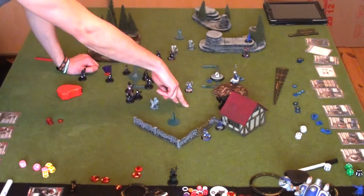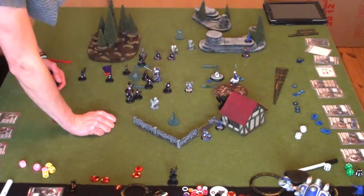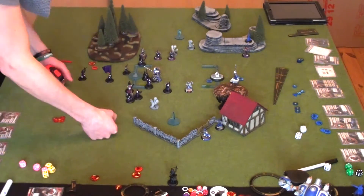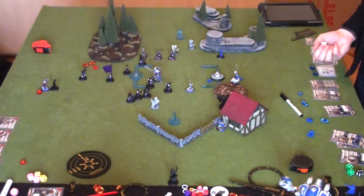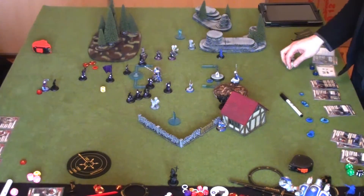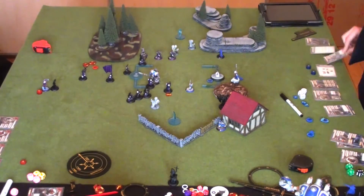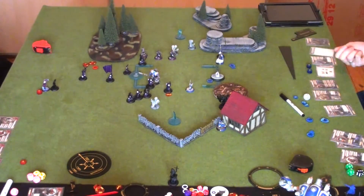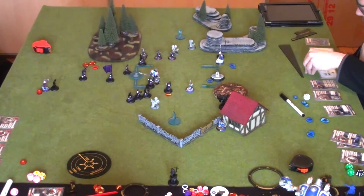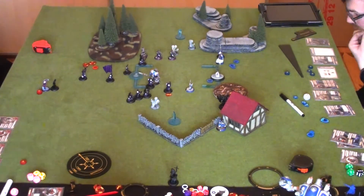The Winterguard unit attachment and Kovnik Joe are kept far back. Obviously if Sorscha dies the game ends, so it's very hard to crack that defense. The video camera ran out of memory at this point and the footage jumps. The assassination attempt failed, so Sorscha is moved back all the way — there's nothing useful for her to do up front at this point.